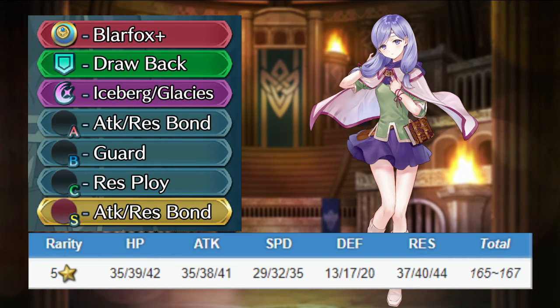Give her the resistance refinement, give her Drawback for the assist, and keep her special or give her Glacies. Swap her Atk/Res skills for Attack Resistance Bond, give her Renewal or Guard for the B slot, and keep her C slot or give her a relevant buff. For the seal, I give her Attack Resistance Bond again. Ileana will reach ridiculous amounts of resistance, so she should have no trouble dealing with most magic enemies.